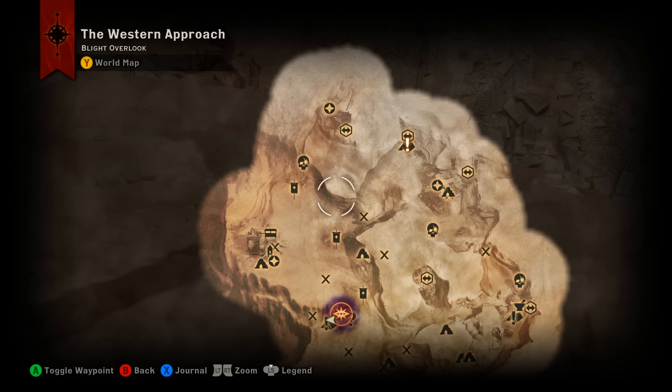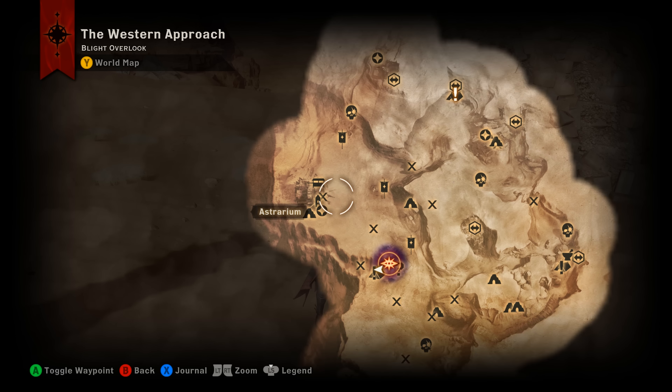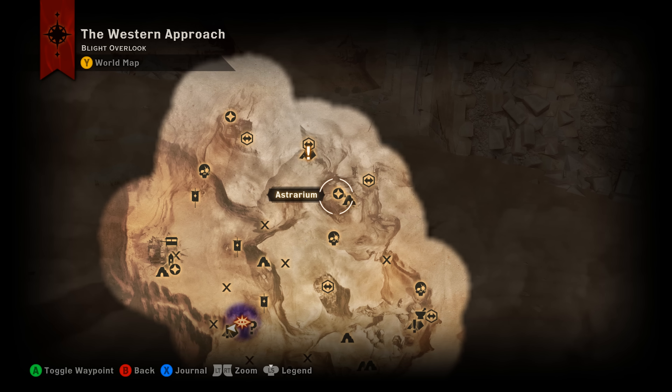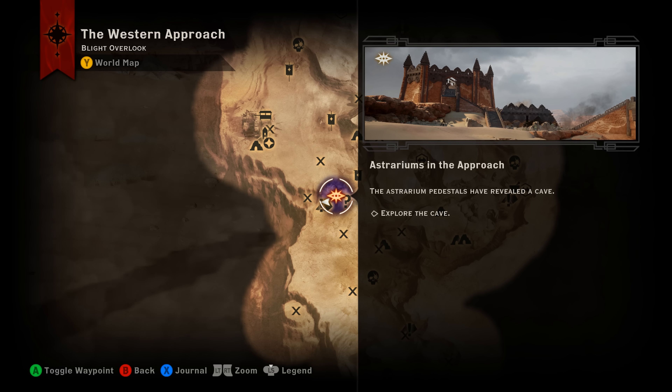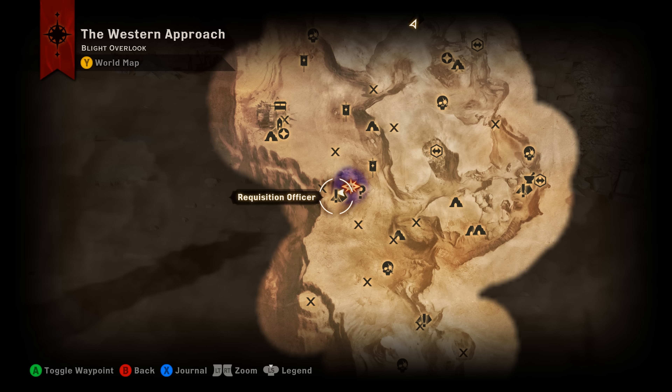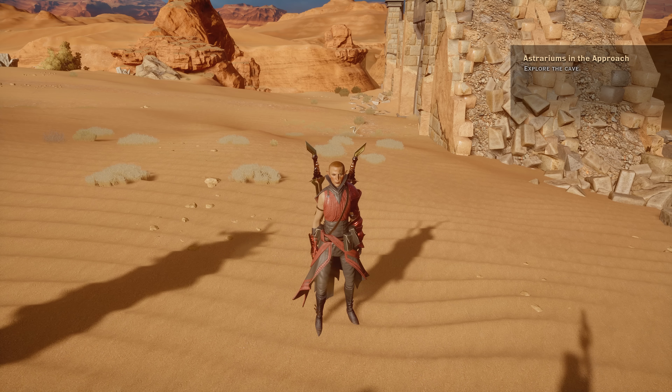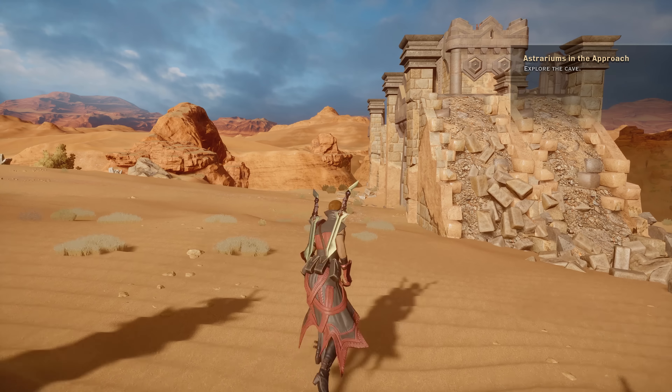It's out here in the Western Approach. In order to find it, you need to complete all three of the astrariums in the Western Approach. Once you complete them, it will give you a quest to explore a cave marked on your map, located near Craggy Ridge Camp.